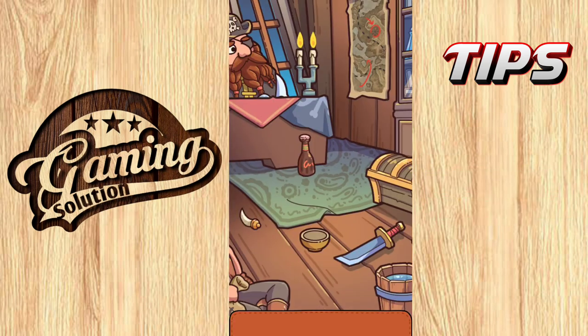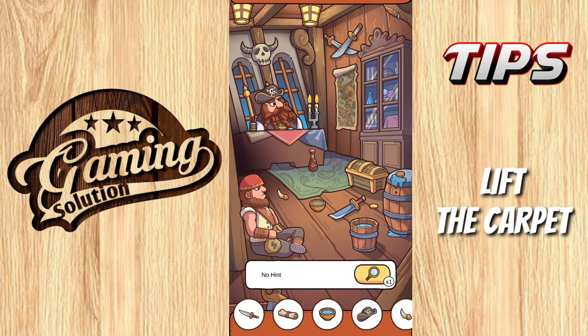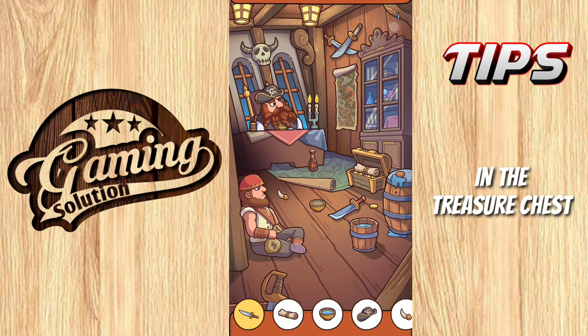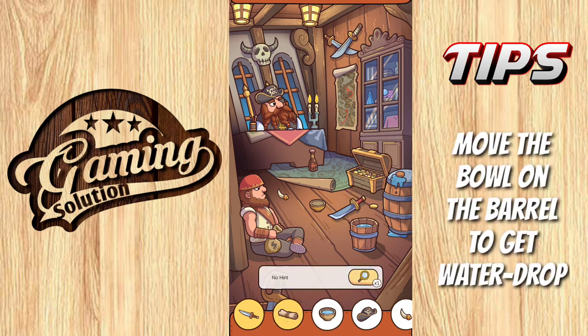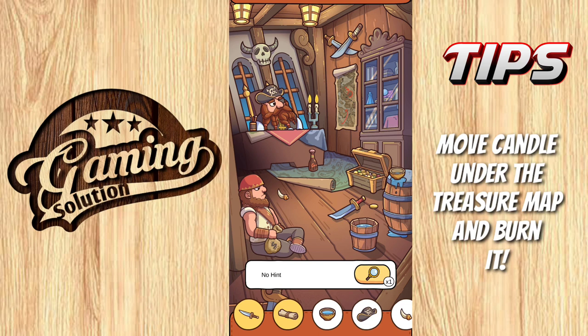Move to the second level. Lift the carpet and collect it. The second one is in the treasure chest. Move the ball on the barrel to get a water drop. Move the candle under the treasure map and burn it.